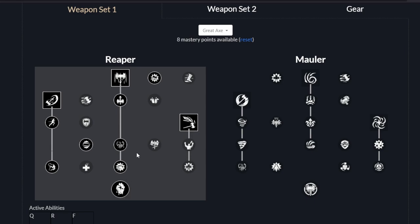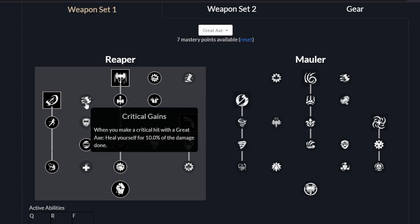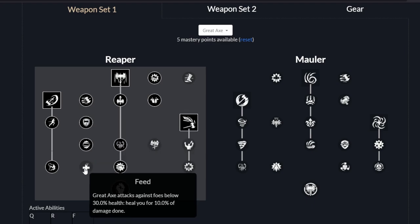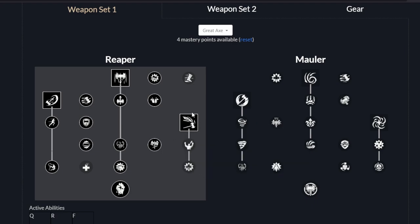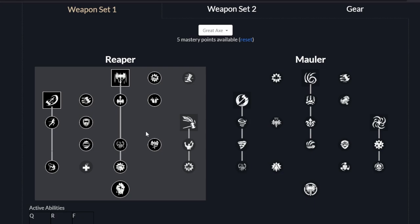Now we need to spend some more points in the Reaper tree before we can switch over. So I'm going to put a point into Death Embrace here, so we have more damage against targets below 50% health. And then you can, for example, go into Critical Gains if you want a little bit of healing when you crit, or go into Frustration which gives you extra damage when enemies block. You can also go into Feed, though it's not my preferred choice. Or Critical Condition, which gives you a higher crit chance against targets with low health. At this point you should have enough points to respec and go all the way down to Gravity Well. So you take your point out of Execute and spend them over on this side.